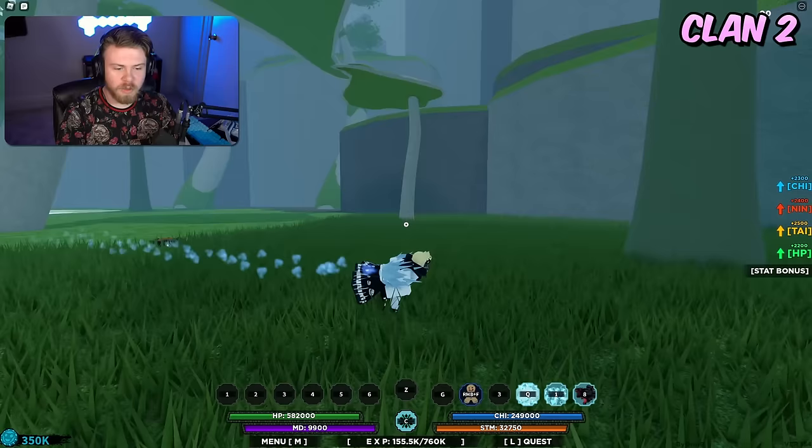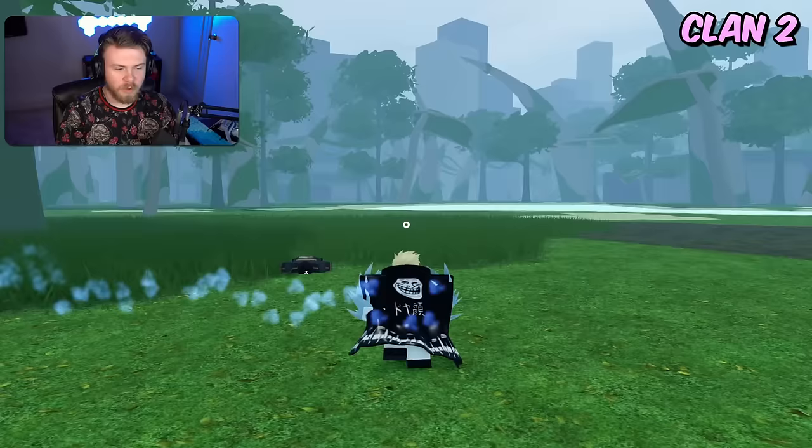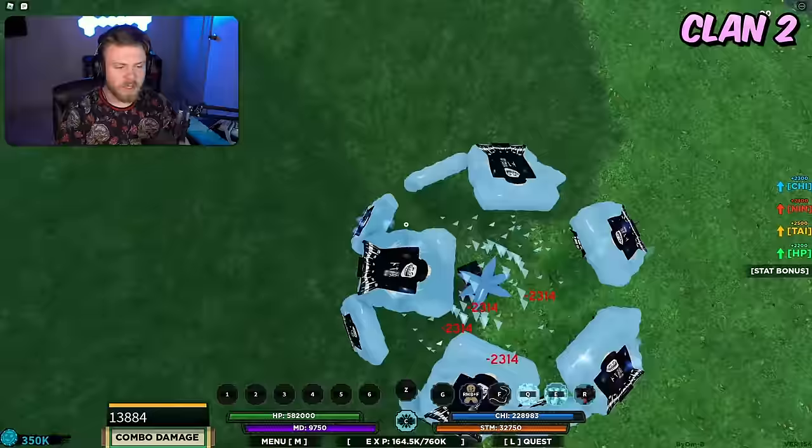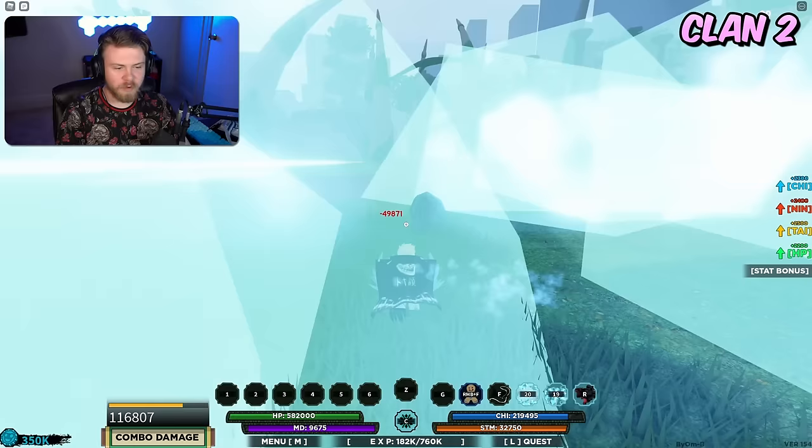For Glacier, the strengths are that it has an extremely good ability that can bypass a lot of different things — the second ability, which is the mirror ability. When you use it on someone, you can combo extend with it and it can also bypass perfect block. But the other abilities of Glacier are pretty terrible.